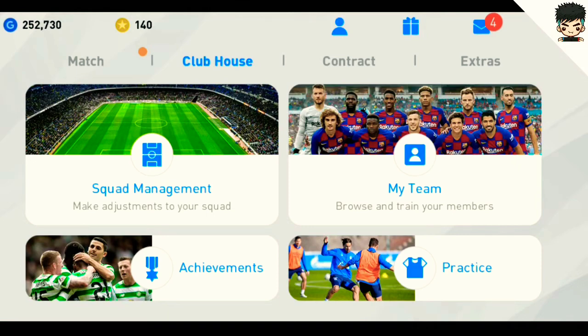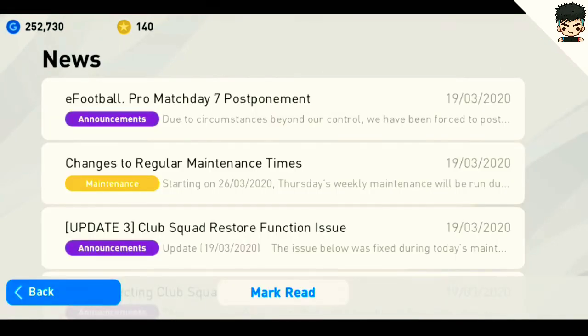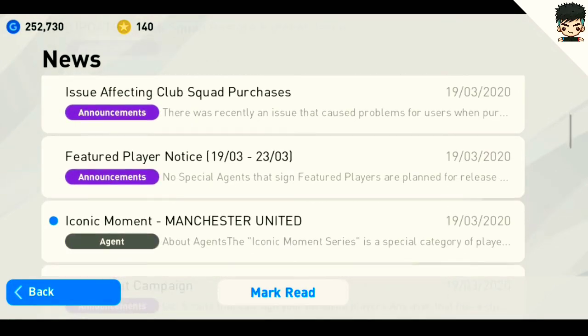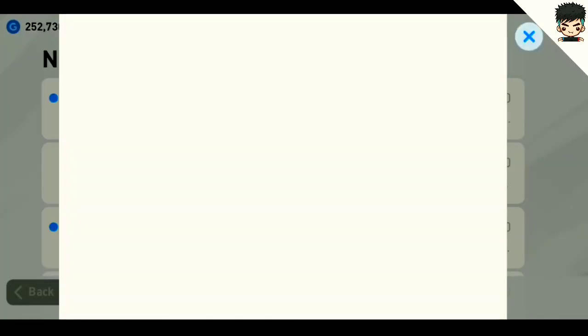Let me show you how you can get 11 5-star scout combinations — scouts for free. Once you click on the notification icon, you can see all of your message notifications and news. Scroll down and you can see a new message called the Free Scout Campaign. Click on that.